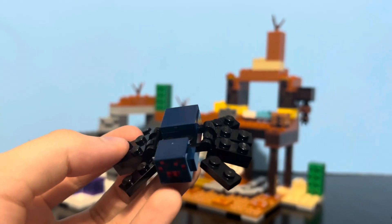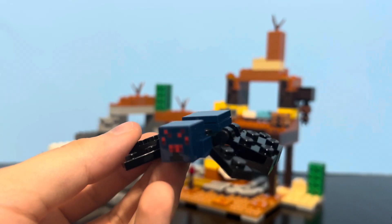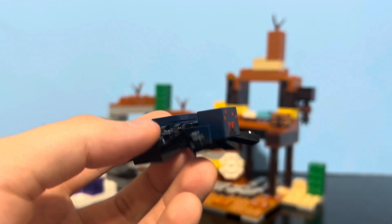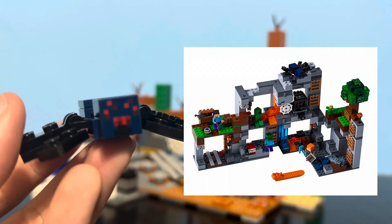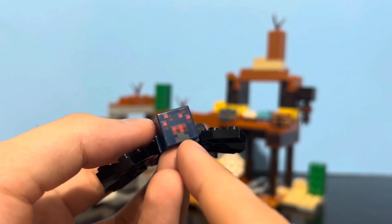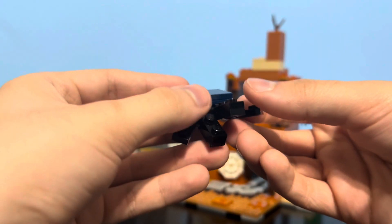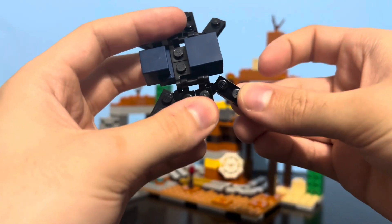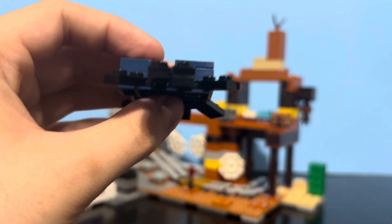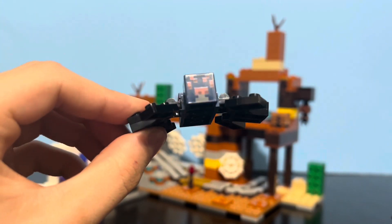Our next figure is the Cave Spider, and you might notice a trend with this set — it brings back a lot of figures that haven't been in a set for a while. So first the Husk and the Donkey, and now the Cave Spider, which I believe last appeared in the Bedrock Adventure set in 2018. So it's pretty cool that it's finally back. It's like the regular spider build, except it's dark blue. It has some extra mouth printing at the bottom that you wouldn't normally see because spiders are normally black. It uses the same leg design where it kind of goes up and down — you can move these if you want. It's basically the exact same as the regular spider, except it's dark blue and also slightly shorter and smaller. Pretty nice to have this back after a few years.